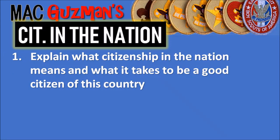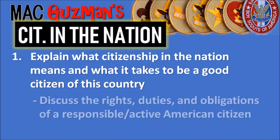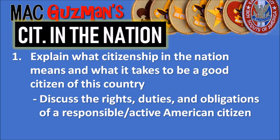The first requirement says to explain what citizenship in the nation means and what it takes to be a good citizen of this country, and discuss the rights, duties, and obligations of a responsible and active American citizen. This is similar to Citizenship in the World — just switched with World. I did Citizenship in the World first and that link will be in the description. I might suggest doing that one first because it's a little bit easier.